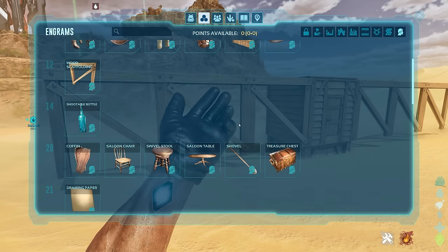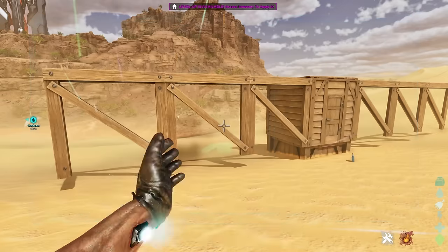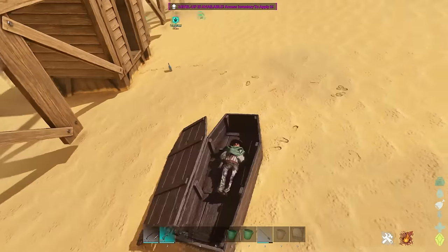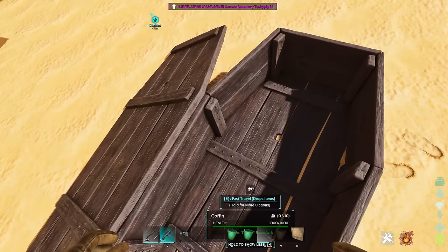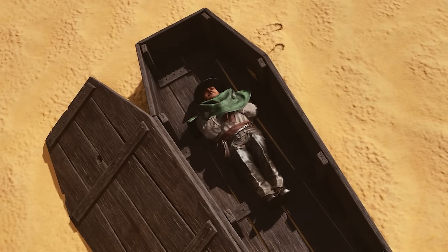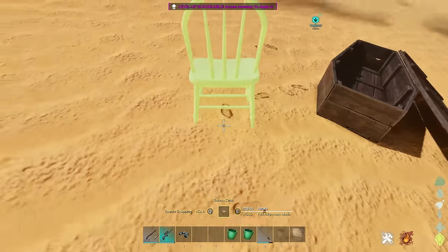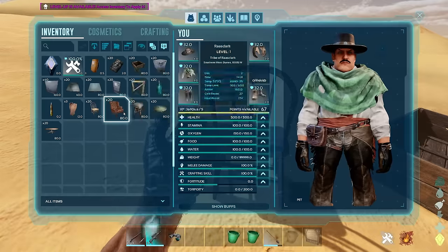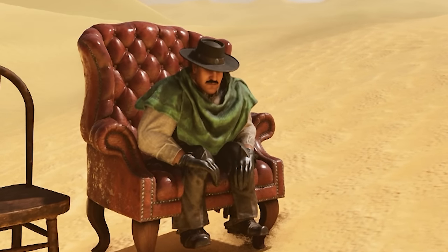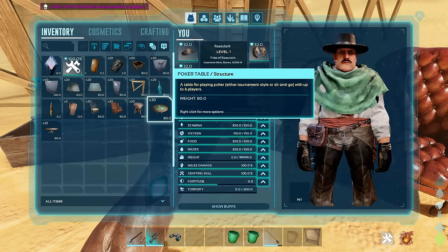Going through coffin, chairs, tables - the coffin is actually a bed, you can lay in it! That's amazing - new coffin beds. There are also a few cosmetic chairs. Imagine sitting next to Neo from The Matrix - chairs for whatever occasion.